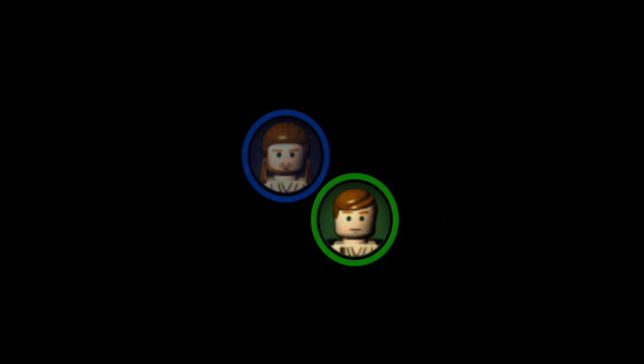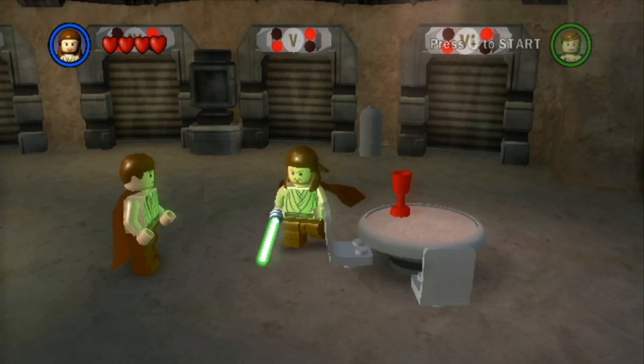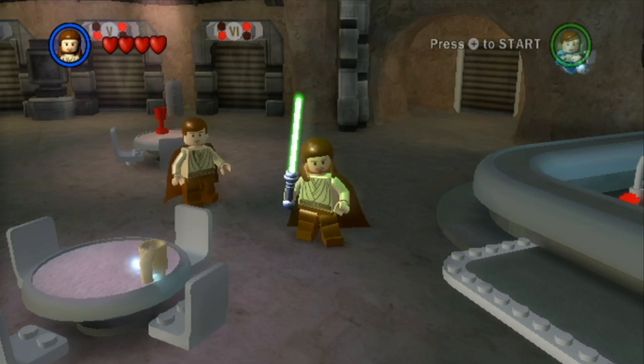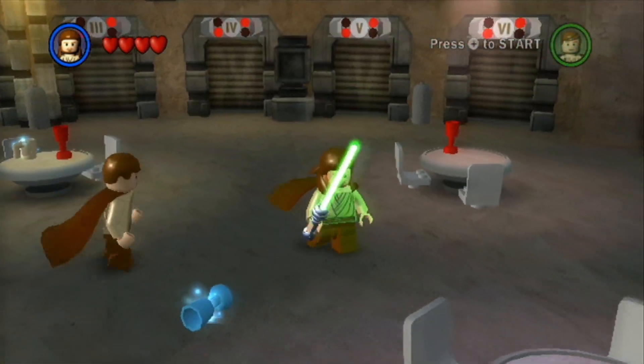So let's see here, we got Qui-Gon and Obi-Wan Kenobi. We're going to be starting off with Episode 1 because I believe that's the only one available to us yet. You might be wondering, hey Ben, if this is The Complete Saga then where's 7, 8, and 9? This game came out in 2007, so the sequels didn't even exist. That's why there's only 1, 2, 3, 4, 5, and 6.